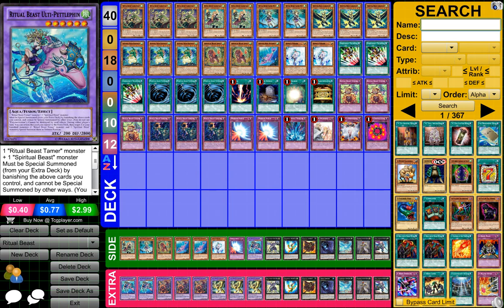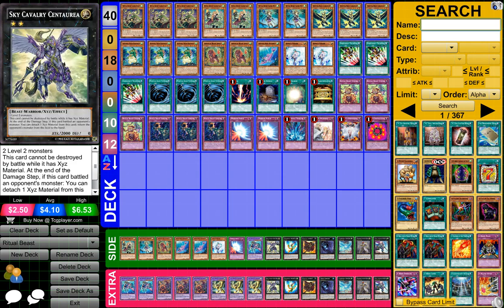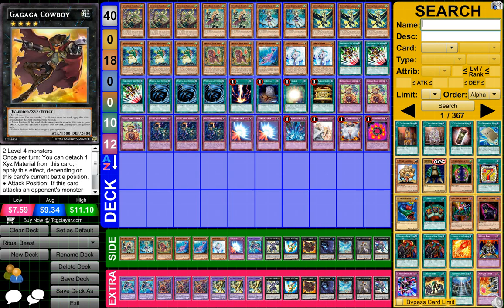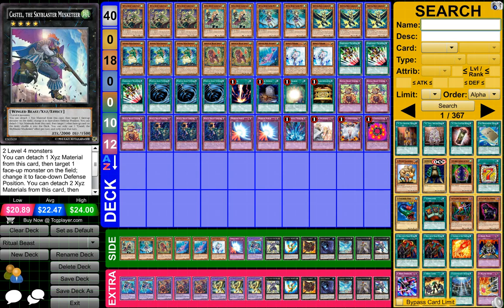For the extra deck, we have two Ritual Beast Ultra Penrithlan — I hope I said that right — three Ritual Beast Ultra Penrithlan or something like that, three Ritual Beast Otta Conahawk, one Sky Cavalry Centuron — I think that's how you say it — one Gusto Phoenix, one Gagaga Cowboy, one Abyss Dweller, one Lightning Shidori, one Evil Storm Extinction Knight, and then one Castel the Sky Blaster Musketeer.